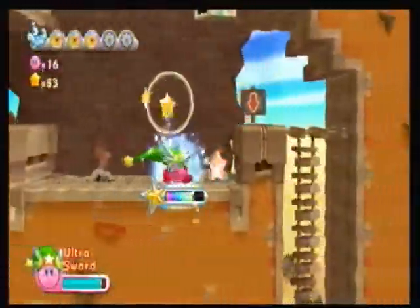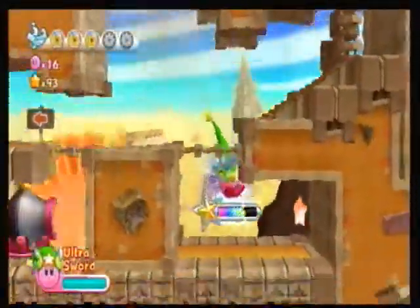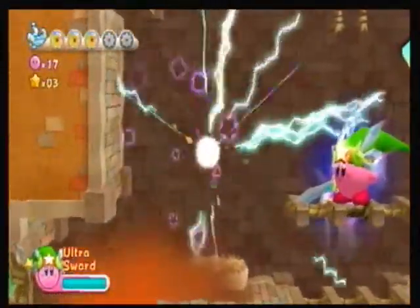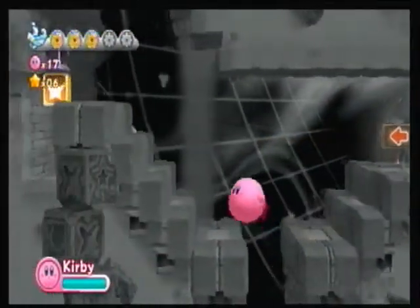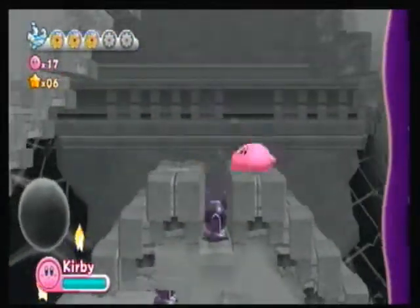Almost always if you get an ultra ability near the end of a stage, there's going to be a dark matter orb to destroy — and yeah, it's right here. You need the ultra ability to open the dark matter world. In the dark matter world you're running in pretty much the opposite direction from the rest of the game — so now we're running left instead of right.